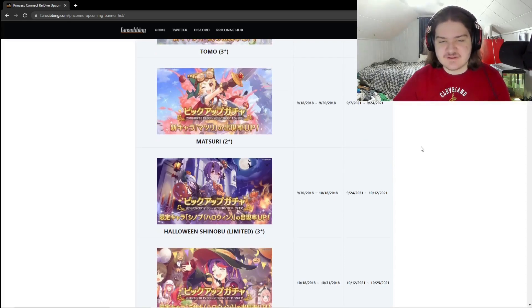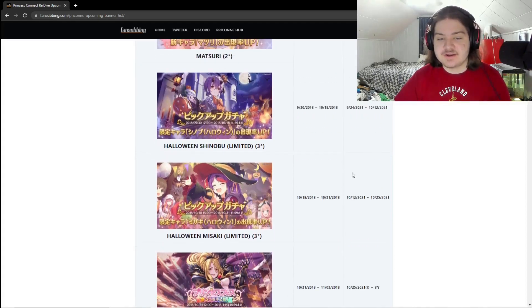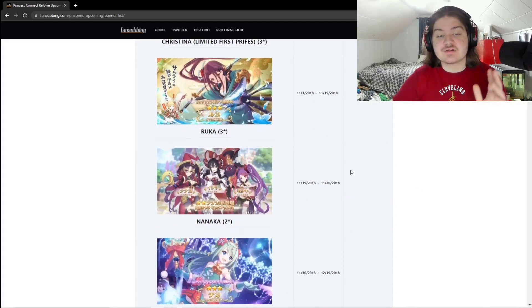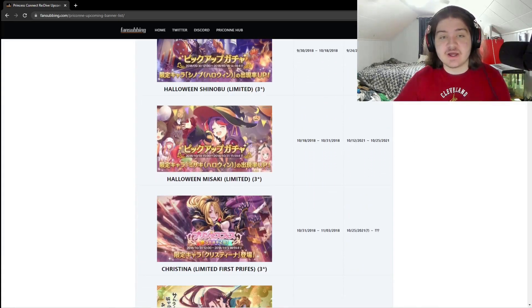The Halloween Shinobu banner lasted almost 18 days, which in my opinion is way too long. Two weeks is a nice medium for banner length. The Halloween Masaki banner at 13 days is under two weeks, which is great. Mark your calendars — in about two weeks we're going to be seeing the release of the first god-tier unit, Christina. Super exciting. Masaki will be showing up as well.